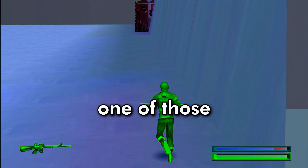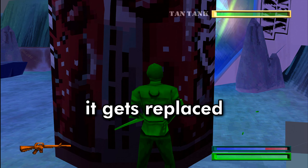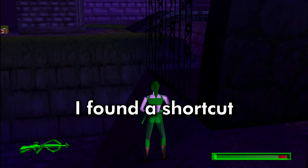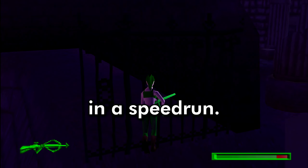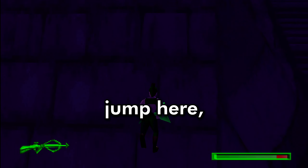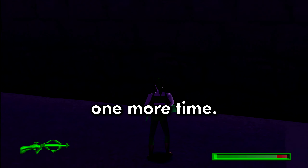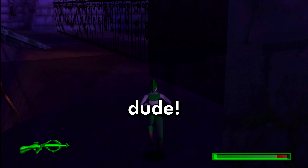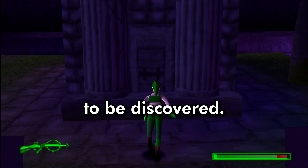Here we have one of those destructible switcheroos — you destroy a soda can near the end and it gets replaced with this one. Very scary. I found a shortcut in this map; maybe it can be used in a speedrun. You jump here, jump here, jump here again, jump here again again, and jump one more time. You completely skip the part where you have to wait for the mines to be discovered.